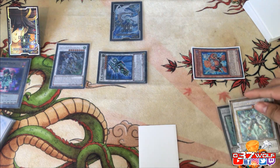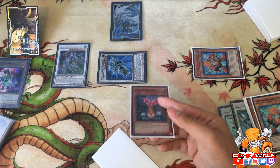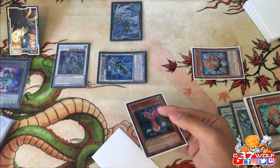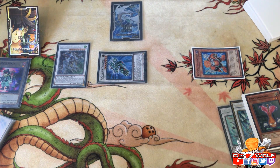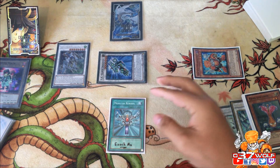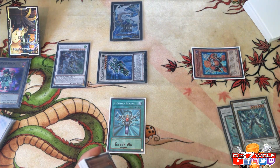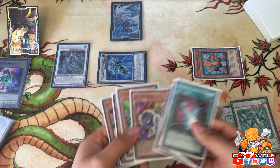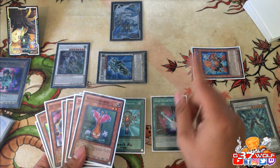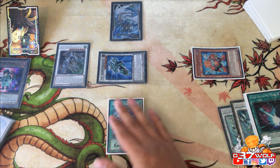Floor Synchron also has another effect: if it's used for a synchro summon, you can special summon a level two or lower from your hand — important for playing around Veiler. But that's how simplistic the deck is right now. Whether that's good enough to justify it really depends, because right now there are so many interactions and you kind of need the perfect hand to pull it off. The whole purpose is hand trap your opponent, Dark Ruler for any board, then draw into your combo pieces.